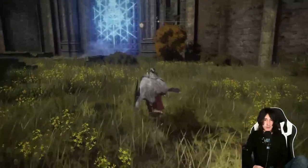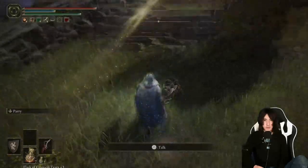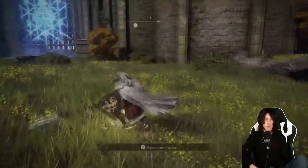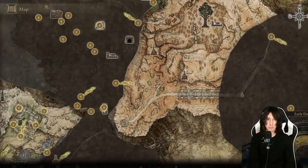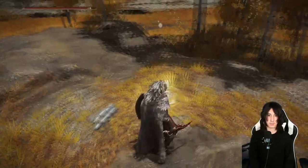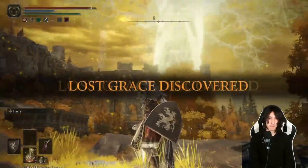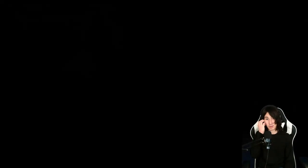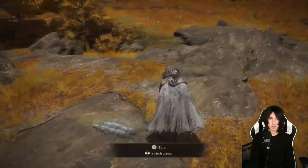There is the East Raya Lucaria Gate — there he is, we can find him right here. We've now made it to the Site of Grace over near Stormveil — Stormveil Church is actually near the frontal entrance of Leyndell. Resting here and then when you go back up, there he is.